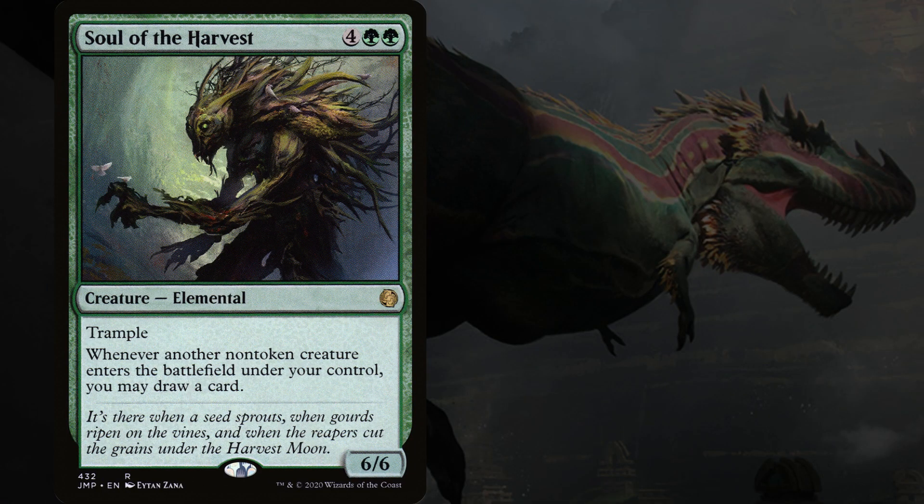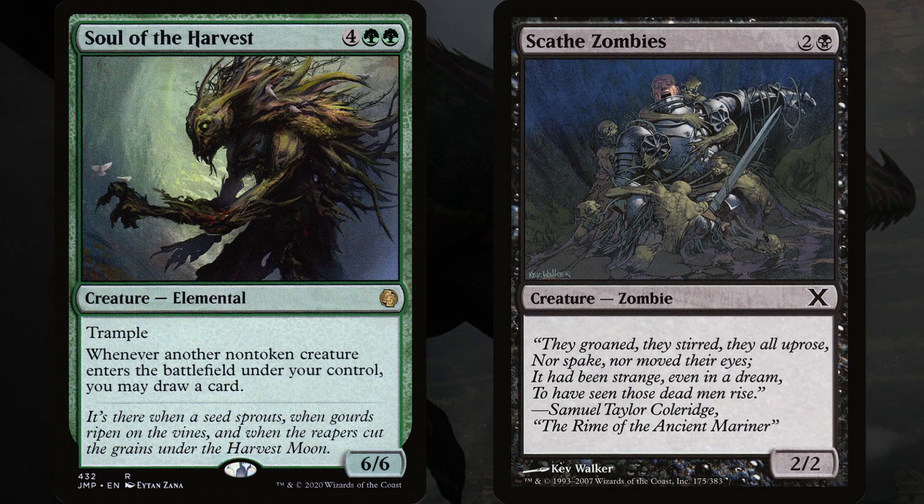Let's take a look at some of the big creatures we can cast in this deck. A lot of these creatures have trample. Trample is an ability that lets a creature deal excess combat damage to the defending player or planeswalker when attacking. For example, if you're attacking your opponent with Soul of the Harvest and they block with a 2-2, two damage would be enough to kill the 2-2, and the excess four damage is dealt to the opponent.